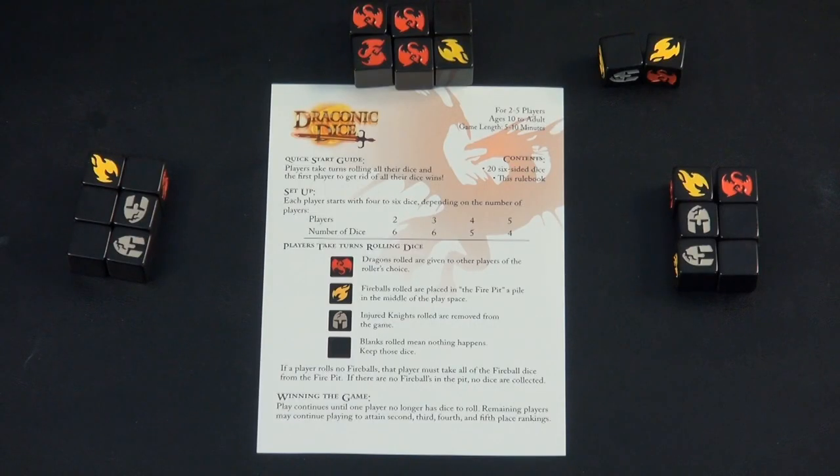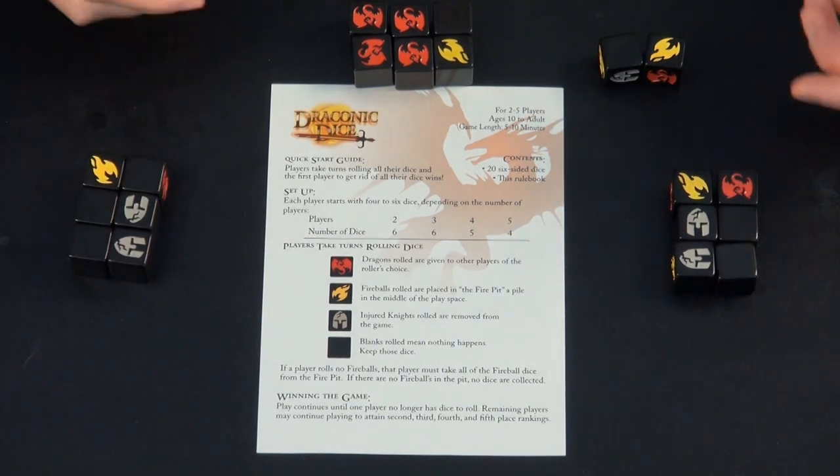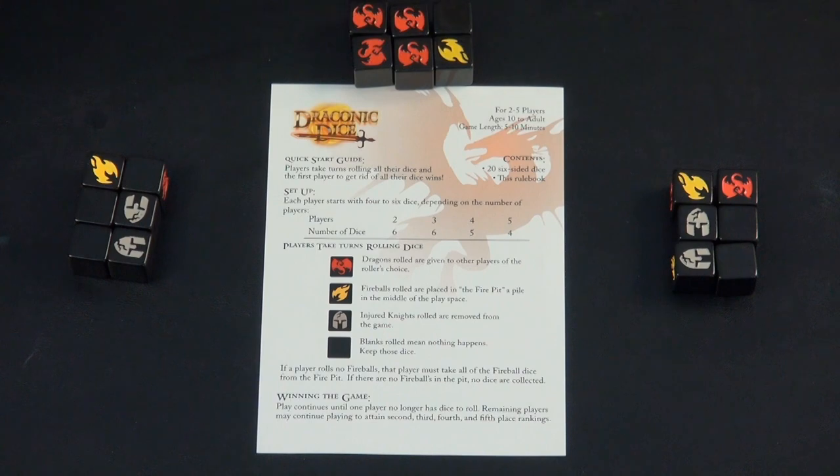The goal of the game is to be the first player to get rid of all of your dice. We have a three-player game set up here, and each player has been given six dice. In a four-player game you'd have five dice, in a five-player game you'd have four dice. So for this game there are two extra dice — we just remove them.